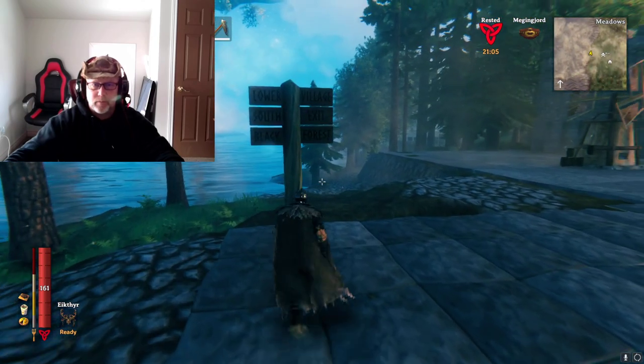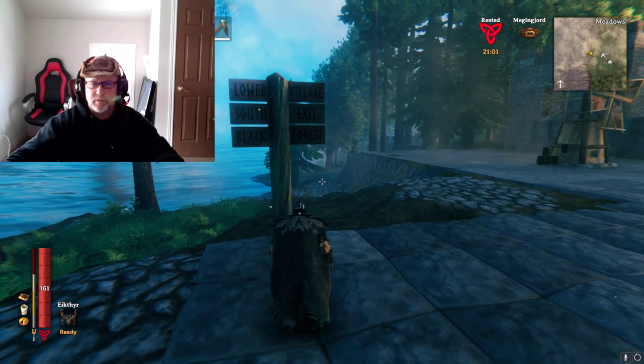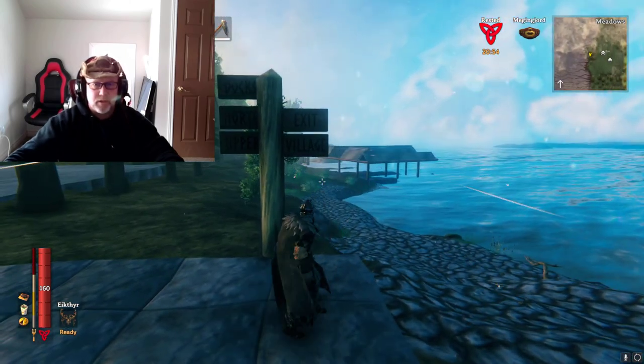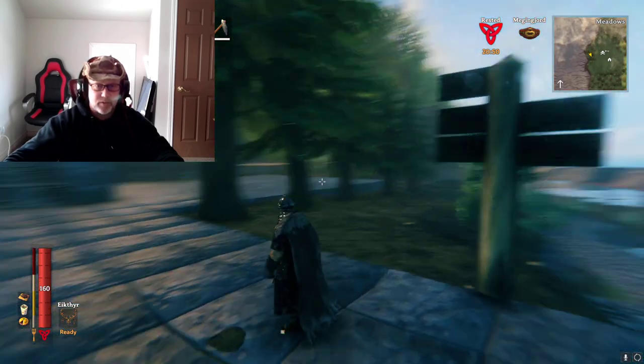So here we have the signs to the lower village, south exit, and the black forest back over that way. On this signpost here we got the docks, you can see down there the north exit, and the upper village is there. So there's houses down over there.